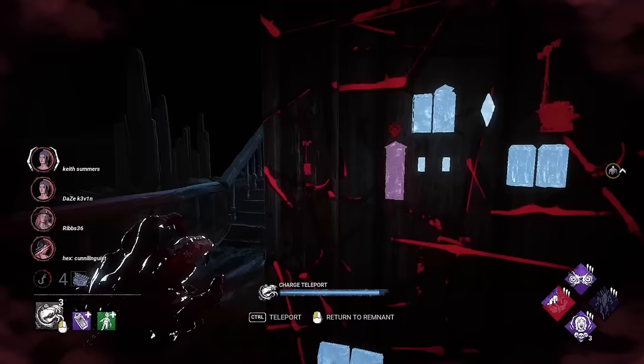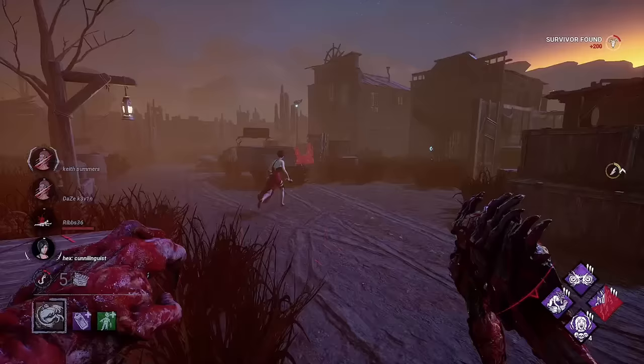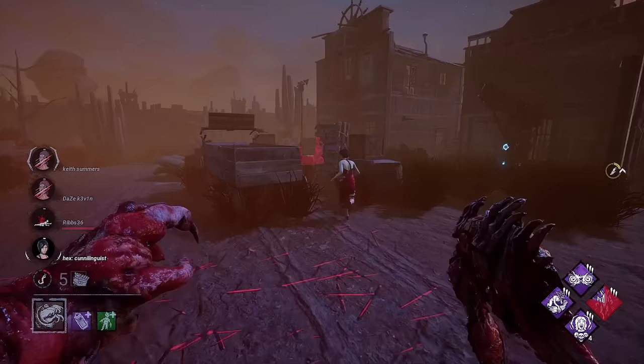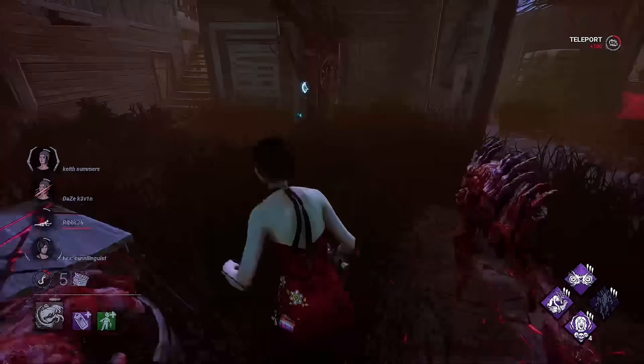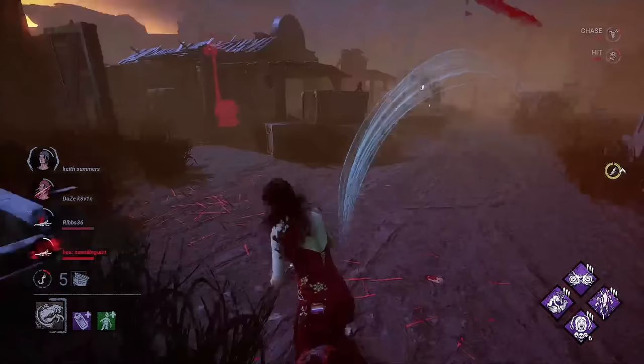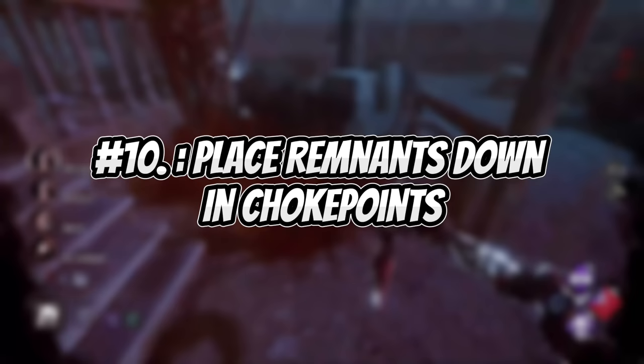Be more patient while using remnants in chase. Many Dredge players will teleport to their remnants way too early in chase, either because they're worried about the survivor mind-gaming them or potentially missing their attack while teleporting. If the survivor sees that you have a remnant placed down, this puts a lot of pressure on them. Survivors will often make mistakes while in chase against a Dredge — whether that's zoning themselves unintentionally, double vaulting, or losing distance while trying to mind-game you. You can often capitalize on their mistakes simply by waiting.